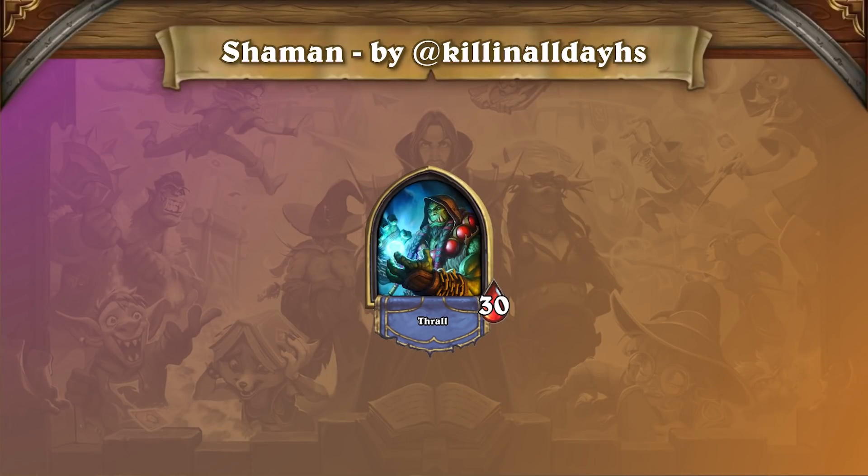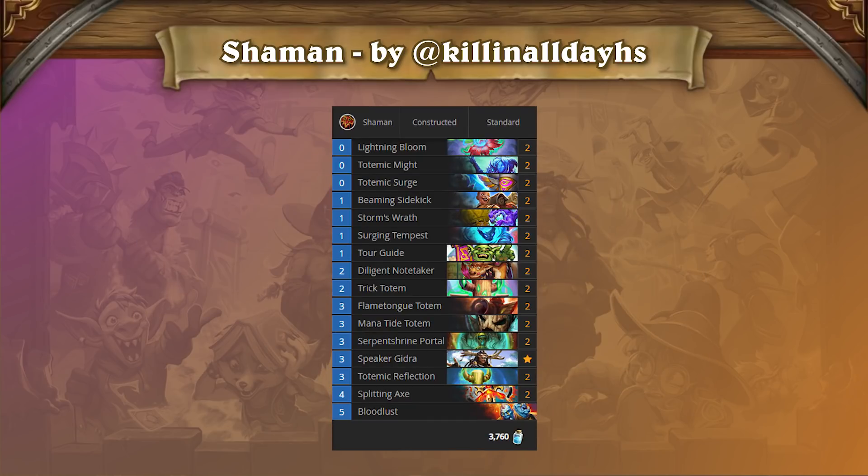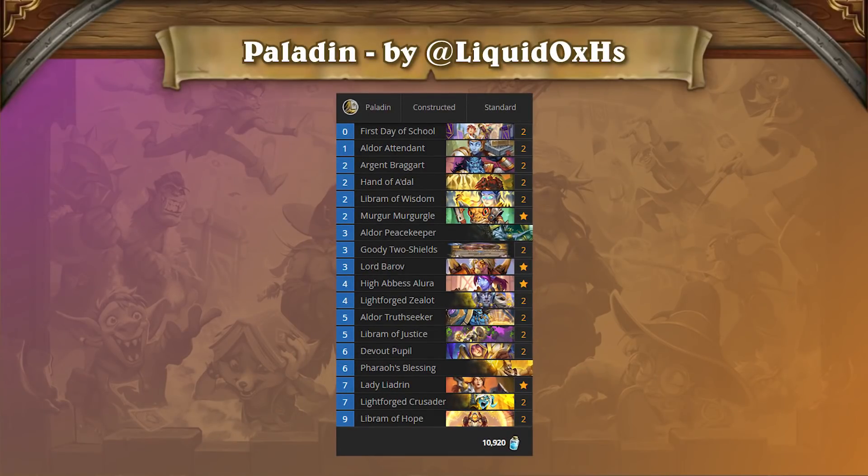Shaman doesn't seem much stronger than it did in the past, but a few players have done some experimentation with both Totem Shaman and Aggro Shaman. This Totem Shaman list doesn't seem great for ladder at the moment, but could be a useful tournament or counter deck at some point. The Paladins on Day 1 have been mostly pure Paladins, like this list. Despite a slightly increased presence from Paladin on ladder, our prediction is that it will remain a bottom two class alongside Shaman moving forward.